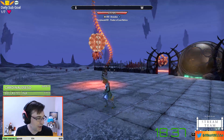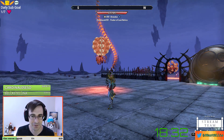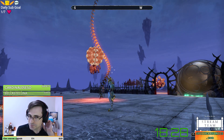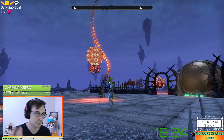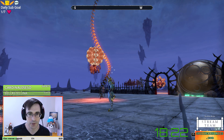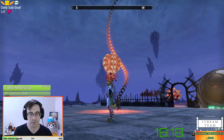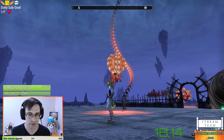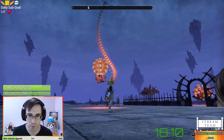They did say something on an ESO Live about how it might be difficult to add something like a furniture bag, but I think they could do it in a more limited way — maybe you can only store unbound furnishings from the Crown Store, or expand the current chests and coffers, or just more inventory in general. Anything that allows you to have more furnishings would be helpful.